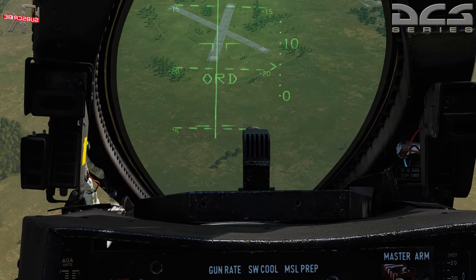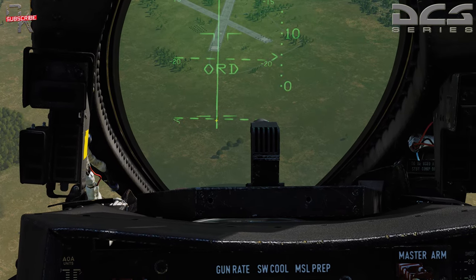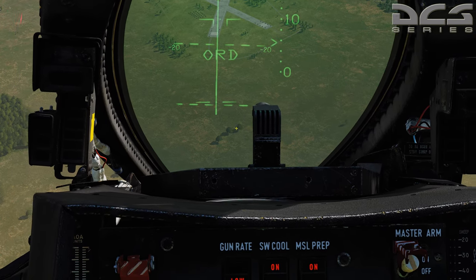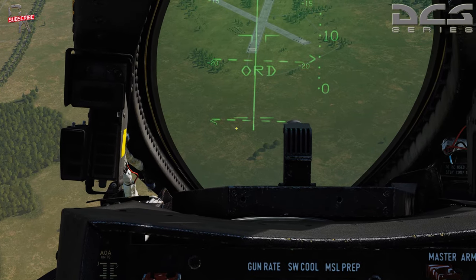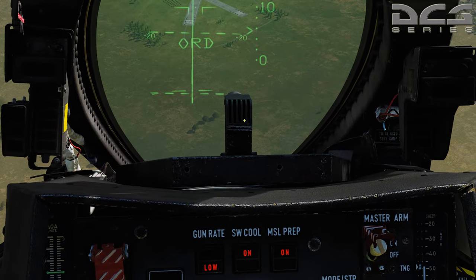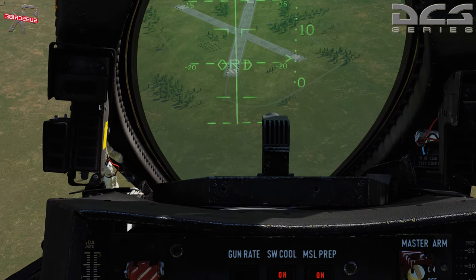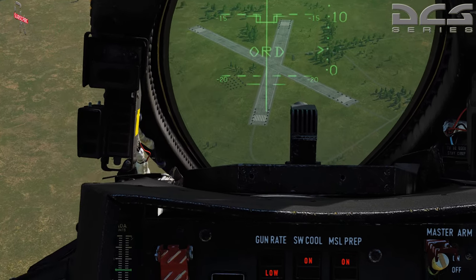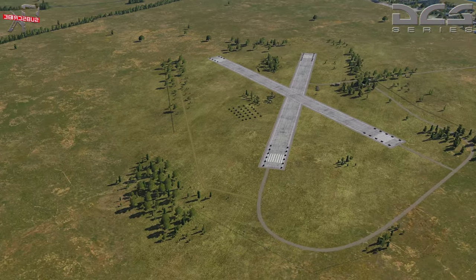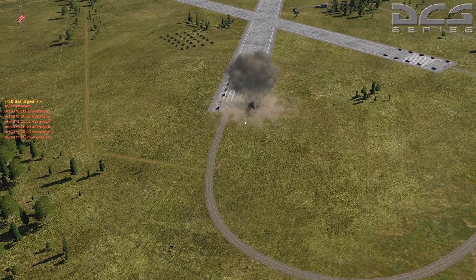Pausing for just a second — you can barely see it here but there's our bombing pipper. You've got the center point in the middle with four extended wings off each axis. All you have to do is drop your target right in the center of that pipper, hold your aircraft steady, and pickle them off. And pickle — we'll let Iceman take over. There's our bombs — looking good — boom. Good hits on those bombs.